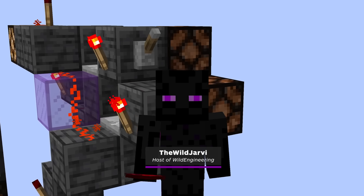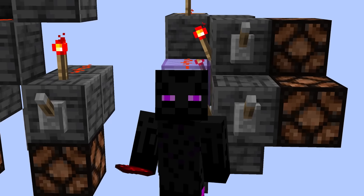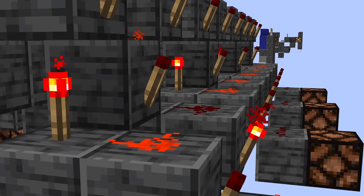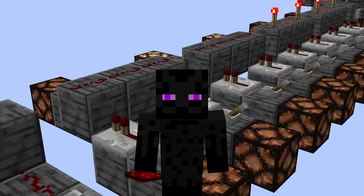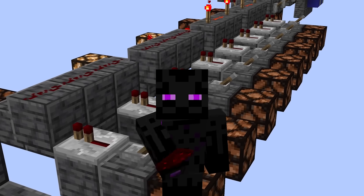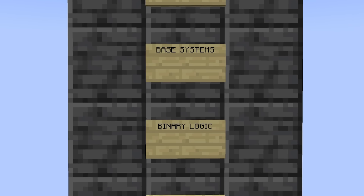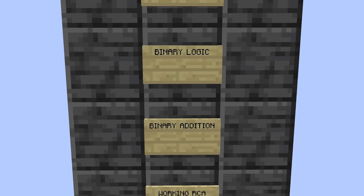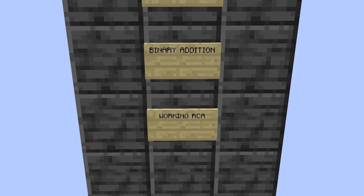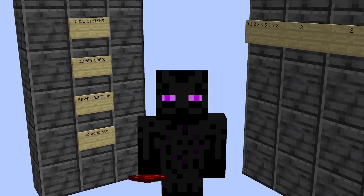Hi everybody, I'm the Wild Jarvai from Wild Engineering, here to show you how you can use redstone to create basic logic gates like these, and then use those building blocks to make something much more complex. By the end of this series, you'll have the tools to build something truly amazing. So let's first break down what we're covering today: base systems, binary logic gates — which are a building block for digital circuits — binary addition, and then building a ripple carry adder, also known as an RCA. These tools are essential in understanding the concepts for our upcoming episodes.